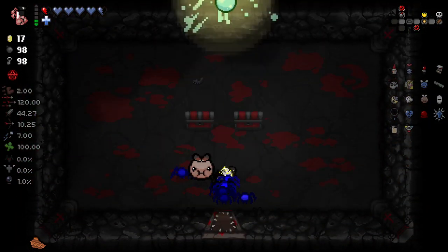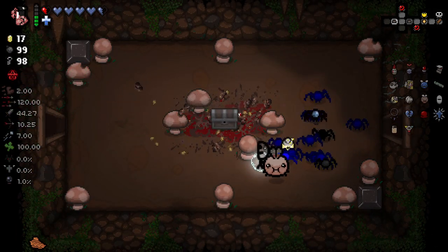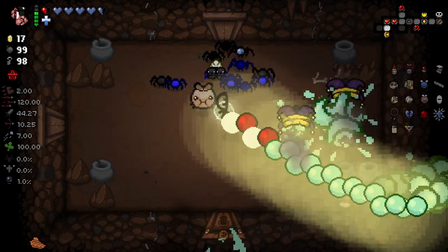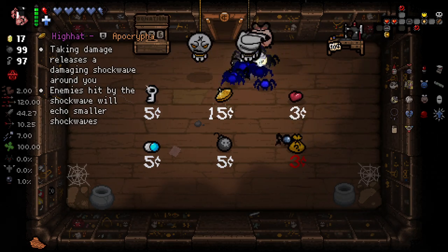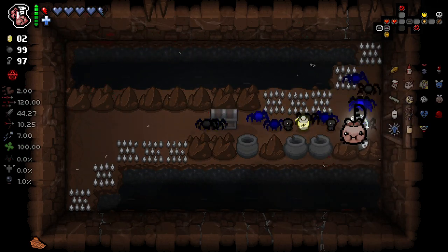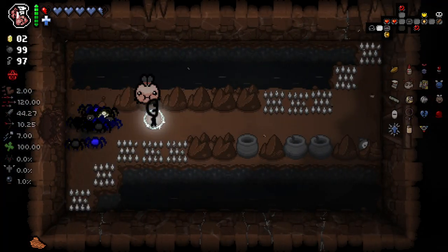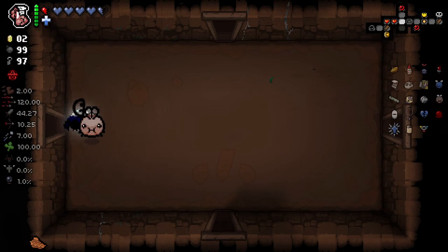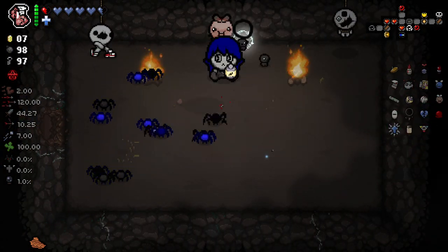I hope you guys agree. Hopefully that's not going to be a mistake that haunts me. We've got hive mind here — just some spiders doing 80-something damage. I like the fact that Spider Baby just gives you a single spider — so useful. We do have the ability to upgrade: taking damage releases a damaging shockwave around you, and enemies hit by the shockwave will echo smaller shockwaves. That sounds kind of interesting. There's a secret room here — nice, it is. Unfortunately, not anything we want there.